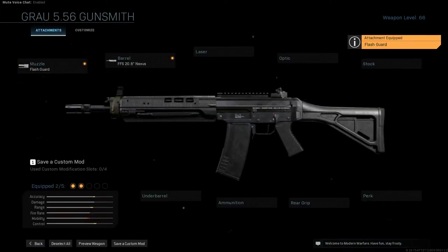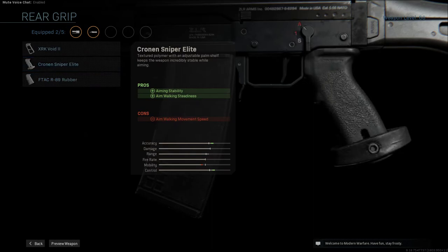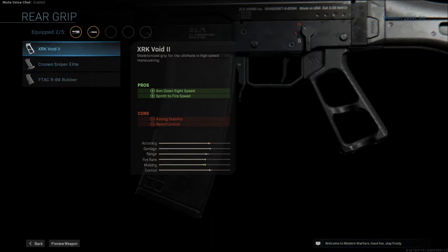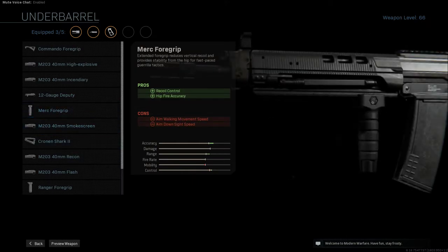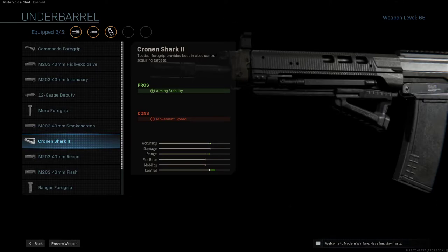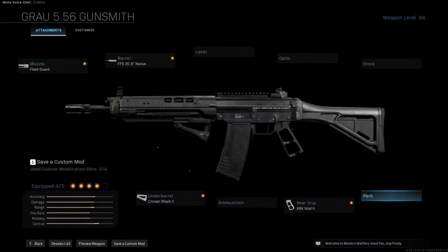You're going to use the flash guard to create the correct muzzle look. Just the basic stock is okay, and they used iron sights in the movie. So this is basically the HK-91A2 that Val Kilmer used — you only need those two attachments. I'd recommend using the XRK Void 2 for aim-down-sight speed and sprint-to-fire speed, or the Cronin Shark grip, which provides a crazy amount of control. Really, you just need the FFS 20.8-inch and the flash guard to build the HK-91A2 as seen in Heat.